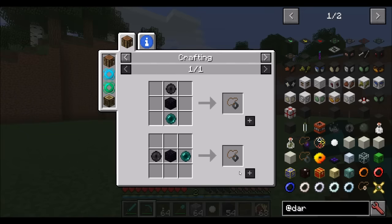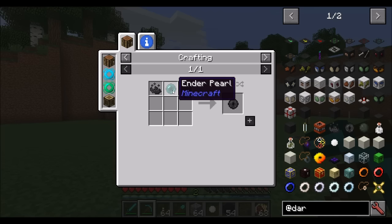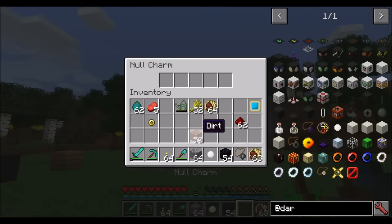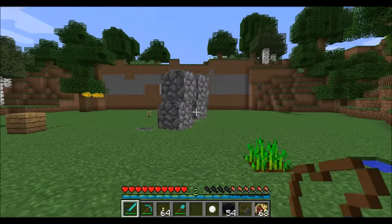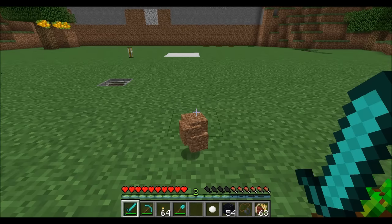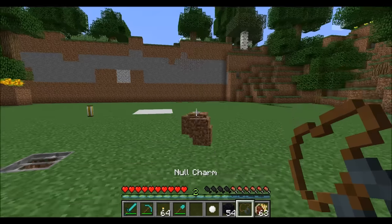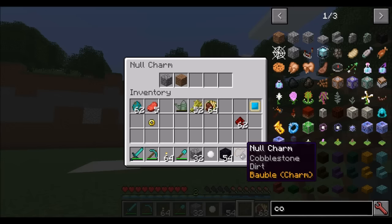The null charm is made with obsidian, an unstable enderpearl, and a regular enderpearl. The unstable enderpearl comes from wither dust, which you get three of when you kill a wither skeleton for its skull. When you shift right-click the null charm, you can specify items, and any items in the specification will be voided whenever they're picked up by the player. So if you go mining and have a ton of cobblestone you don't want to pick up, just put it in the null charm. There are several slots to list items, so you can do the same for dirt as well. This can be worn as a bauble.